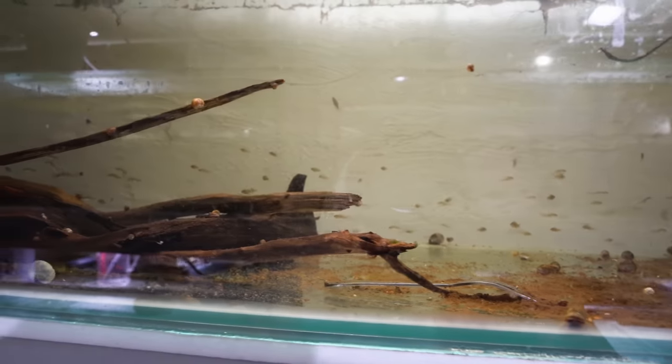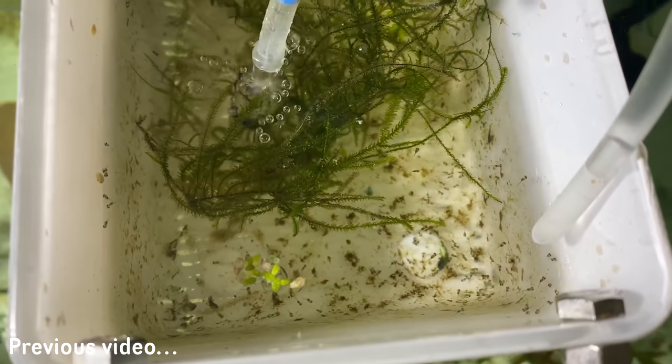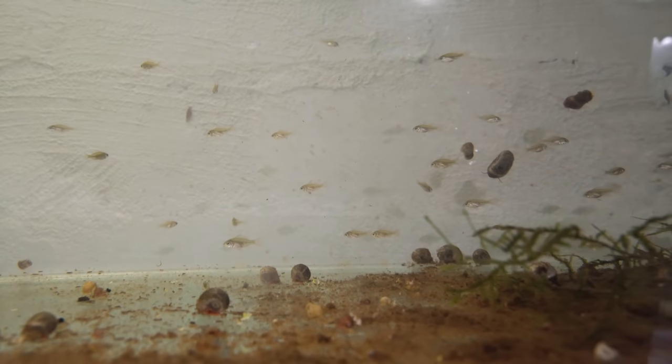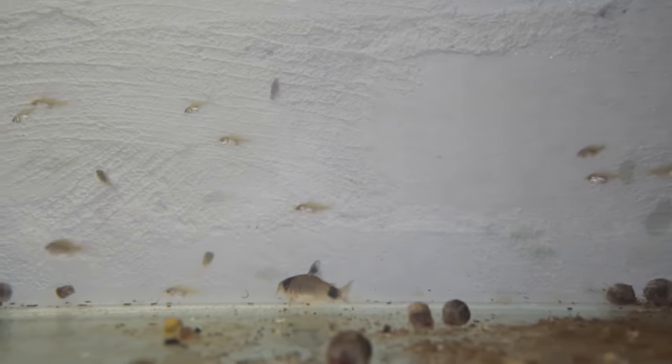Moving on to the tank next door, we have a huge spawn of blue rams - German blue rams. These are actually from the auto-feeding video I did a while back and you can see just how much they've grown. They don't have a lot of color yet, but there's probably about 250 in here. You can see they're all the same - there's no genetic diversity with these. They all look the same and they breed true, as we say in the hobby.